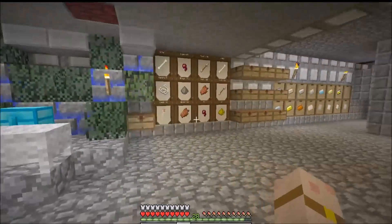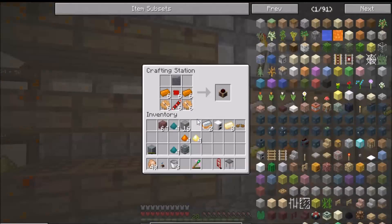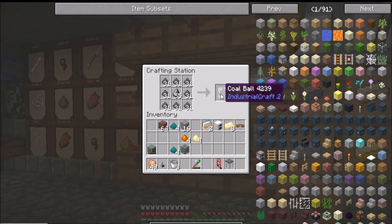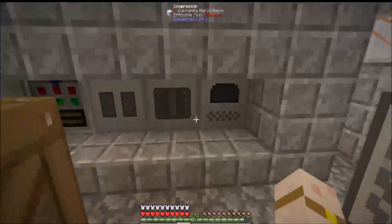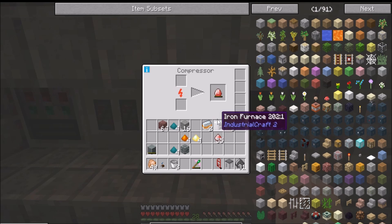For that, all we're doing is putting enderpearls in here, melting them up to here, getting pushed into that and emptied out into the tank. It's serving a purpose for now. Next are steam dynamos - these things are a nightmare. We have to grab this out of here - it's just pulverized coal and flint.